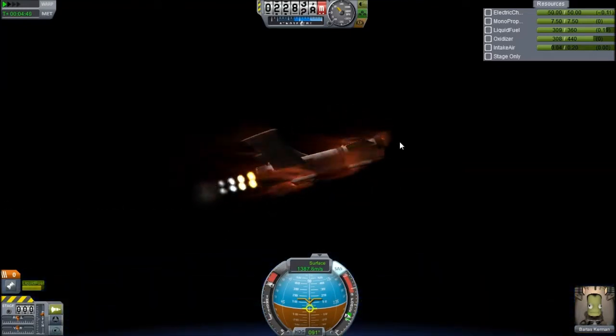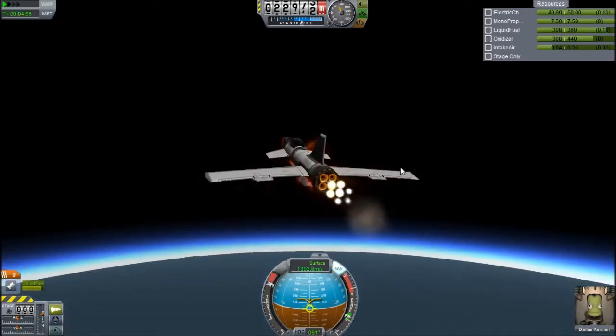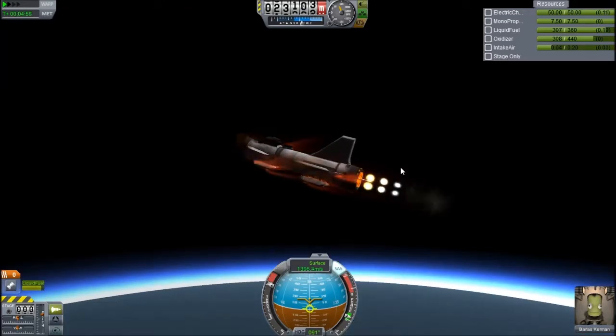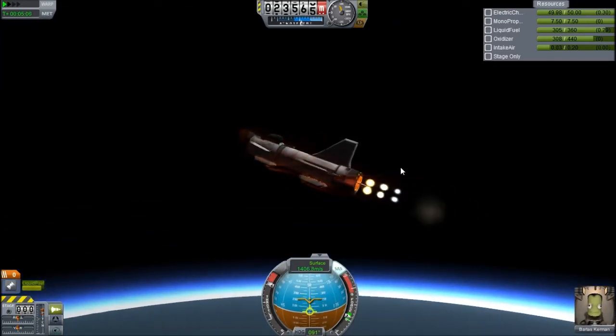I'm not sure if it's just my install, but I don't get such nice-looking Deadly Reentry effects. My Deadly Reentry effects seem to be really undeadly — I've brought an entire spacecraft back from the Mun without a heat shield and everything's been fine. It might just be my Deadly Reentry, or maybe I'm just expecting too much of it.